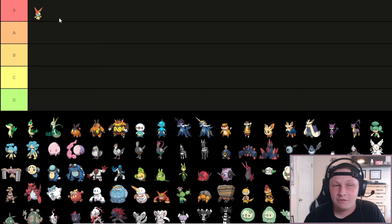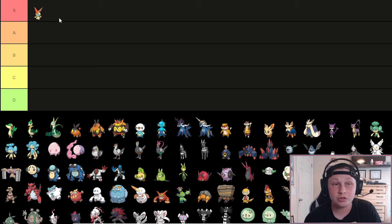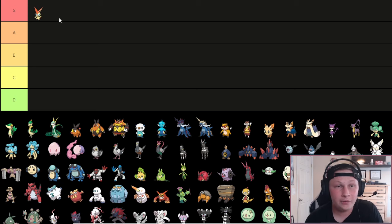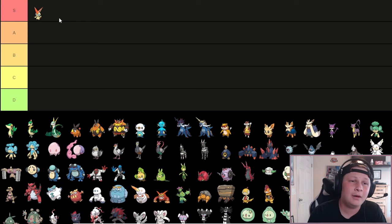Obviously you think of Choice Band V-Create popping off, two-hit KOing and OHKOing resists. But on top of that, it's a great Scarfer. We even have axes like Final Gambit variants. Boots 4 attacks are great, whether it be Physical, Special, or Mix. Specs Victini is also incredibly strong, going off really strong Blue Flares. Victory Star is a really valuable ability on a Pokemon that has some pretty inaccurate moves you can take on coverage for. It's very viable to run Thunder for a full special set. Fusion Bolt and Bolt Strike pretty much never missing are incredibly valuable for Victini.